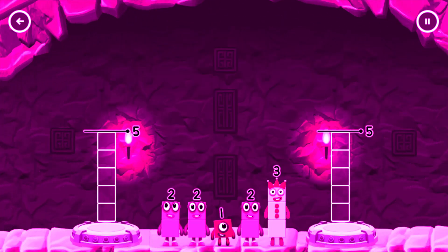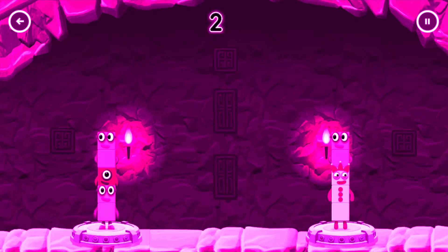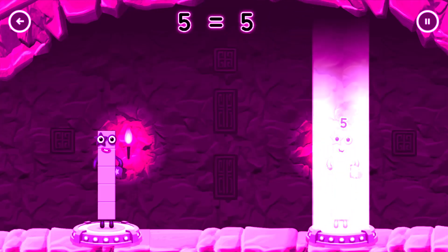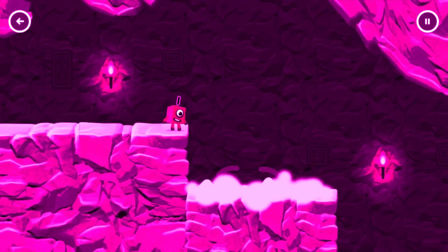Share the number blocks evenly to make 2 groups of 5. 2, 2, 1, 2, 3. You got it! 2 plus 1 plus 2 equals 5. 3 plus 2 equals 5. 5 plus 2... 5, 5.